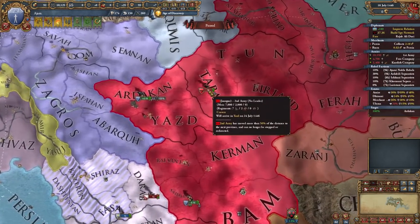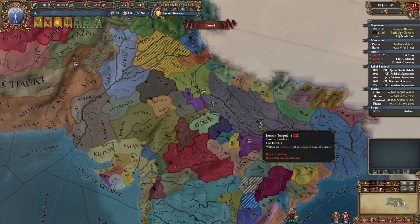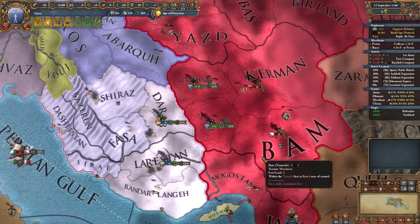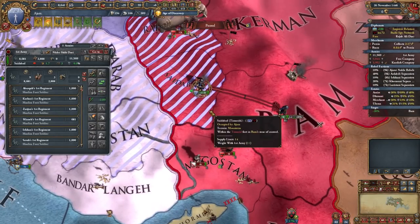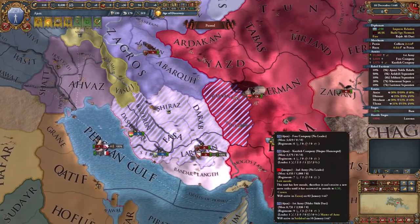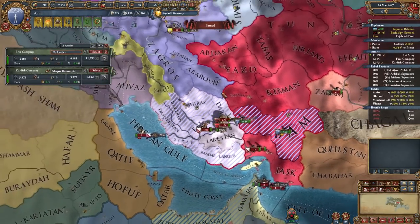Wait a second, how did you get here from there that quickly? That's kind of confusing and annoying. Really? Another mountain battle? Those are pretty costly battles, but at least they're bad at fighting. There we go — the siege of Bam is over as well.